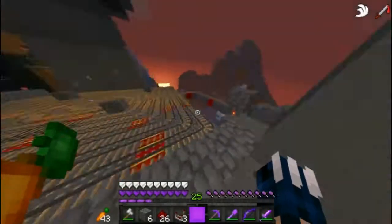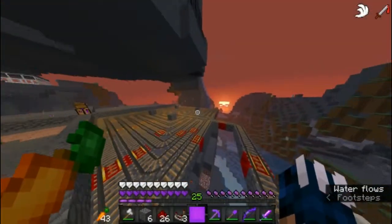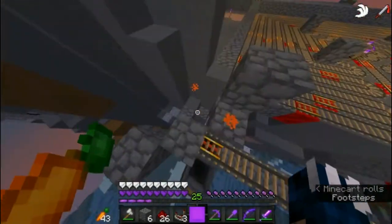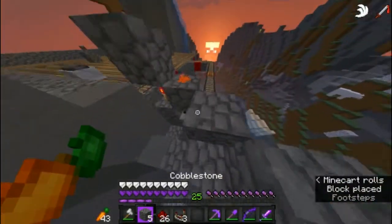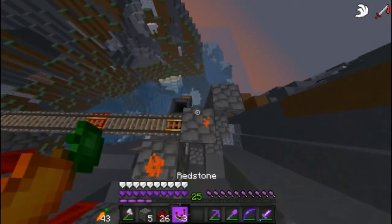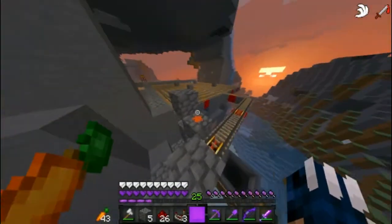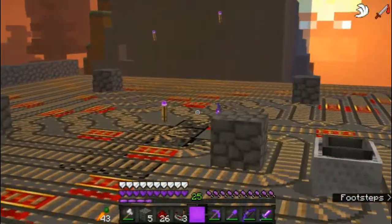Alrighty guys, I'm done. Basically, what I just did is make this small little machine here. The minecart will come along, stop right here if it has items in it, the comparator down here will pick it up and stop the torch, which turns off the power and lets the items fall into that chest right there. When it's done unloading, the comparator turns everything back on and the minecart is on its way.